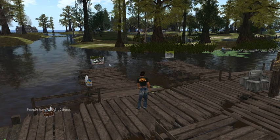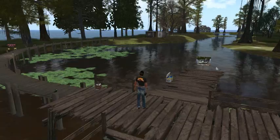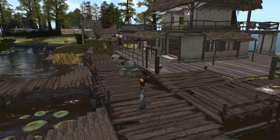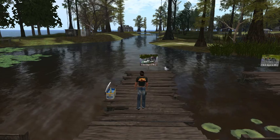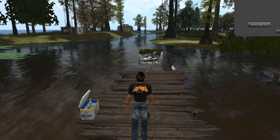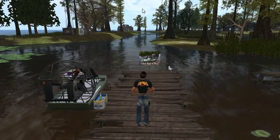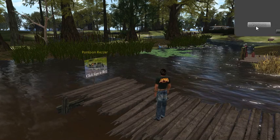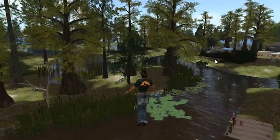Welcome everybody — here we are in one of my favorite regions, called The Swamp. It's in the Lost World grid, and when you land and come visit this place you'll be right about where I'm standing. You've got a couple of options in this 2x2 region: you can tour it using an airboat — click that sign, hit the button, and there's your airboat — or you can go over here and get a pontoon boat.